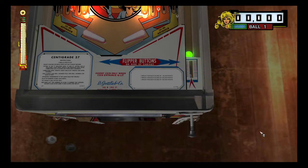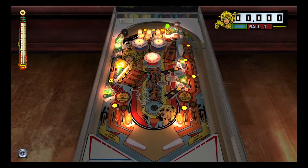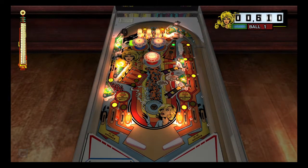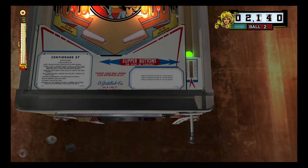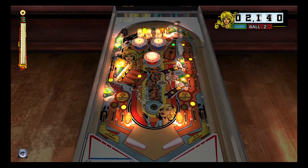What's up guys, today we are playing Centigrade 37 by Gottlieb. One of the things I like to do is learn the rules of tables like this that are pretty simple but they have their nuances.